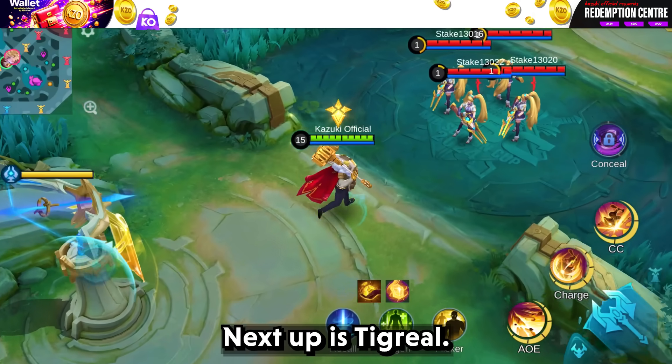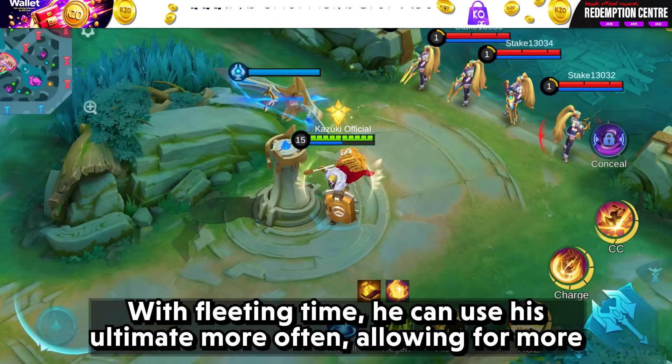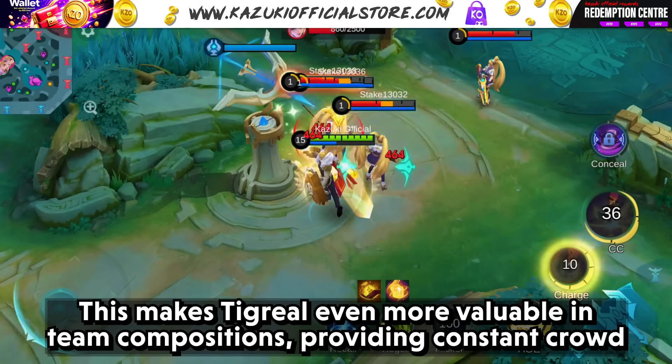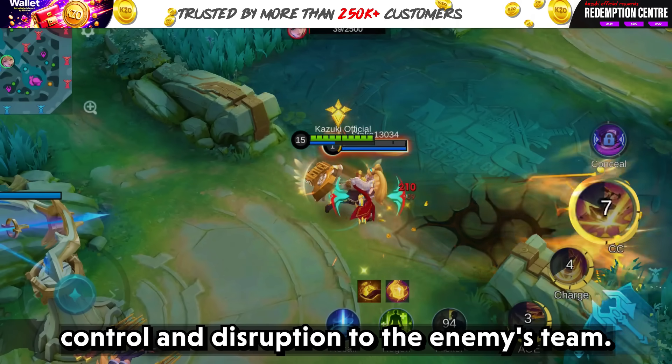Next up is Tigreal. Tigreal's ultimate is crucial for initiating teamfights. With Fleeting Time, he can use his ultimate more often, allowing for more frequent and impactful initiations. This makes Tigreal even more valuable in team compositions, providing constant crowd control and disruption to the enemy team.